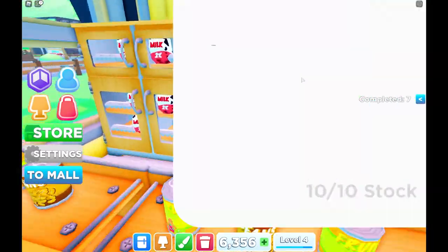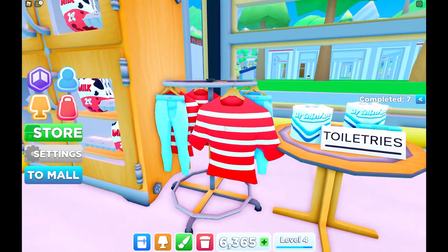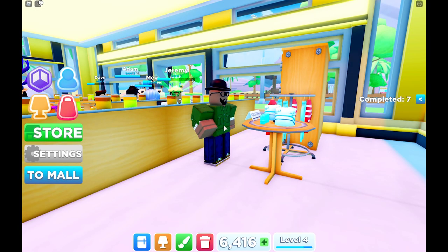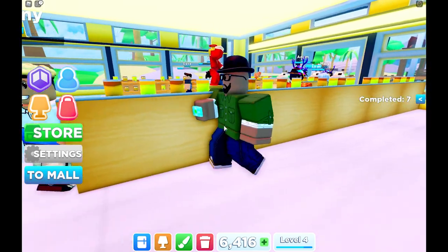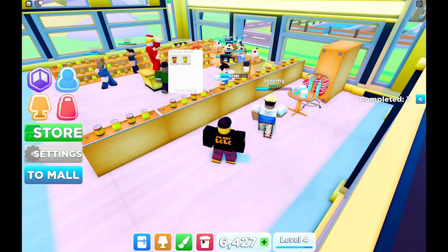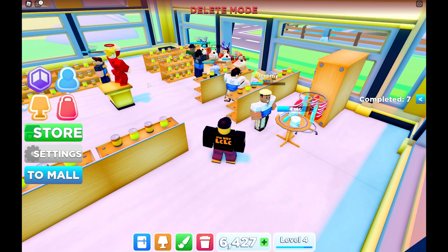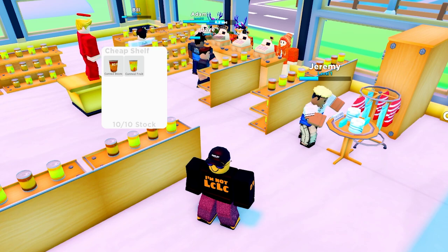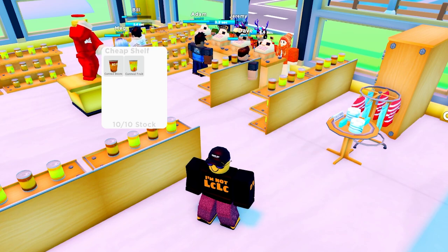We've also got the toiletries shelf. We've got milk, where's Wally clothing, and toilet paper — just what you need. This customer has come to buy some soap, but look, he's walking around the furniture the long way around to the till, which is annoying. So what I'm going to do is delete this shelf here so customers can walk through directly — just like this guy did — much more efficient, gets to the till and gets served fast.